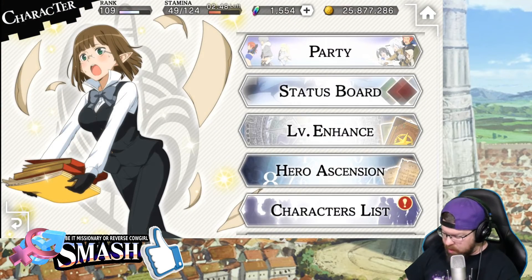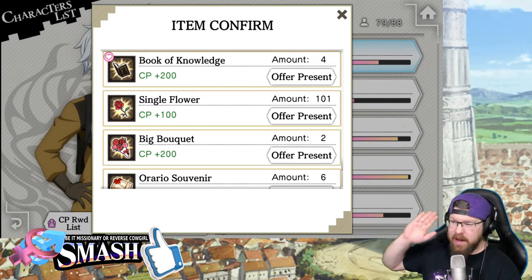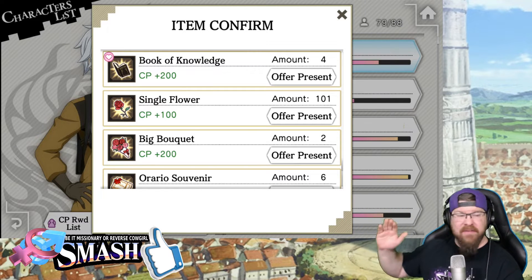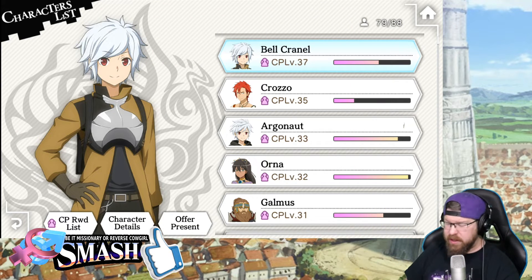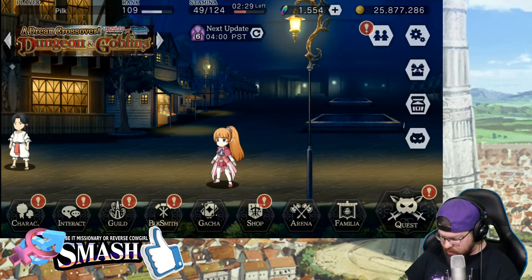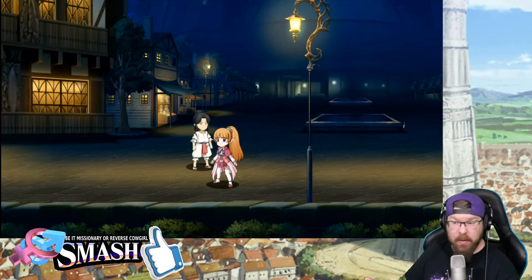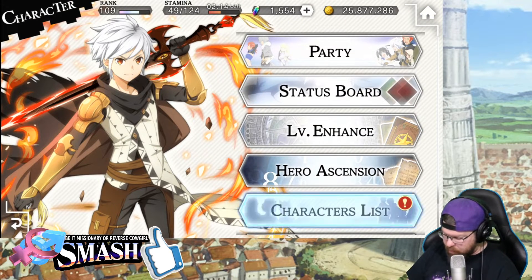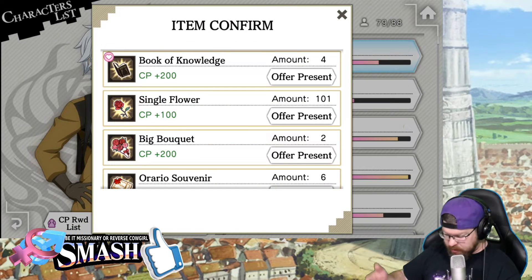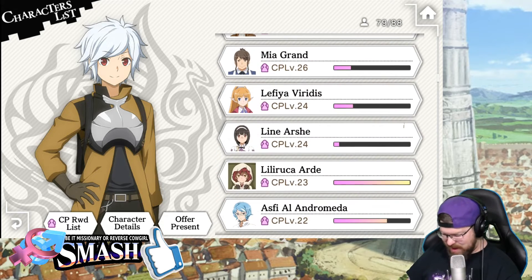Worth noting here — this is the first time you guys have seen a CP video. If I go to Offer Present, different types of units have different types of things they want. Bell wants Books of Knowledge, and there's also the higher-end Book of Knowledge which gives a little bit more CP. Bell is looking for Books of Knowledge, so all the ones that are books are going to give you more. A single flower is a little harder to come by. If I remember who does the single flower — Lily takes the flower. A single flower gives her 200 CP, a big bouquet gives her 400.